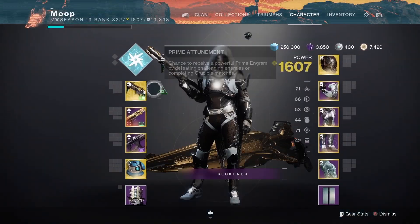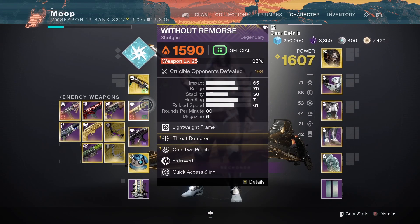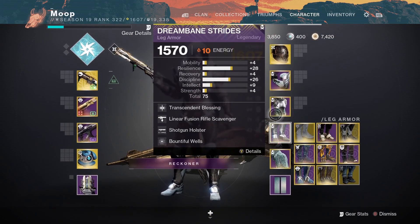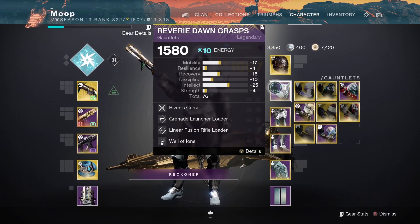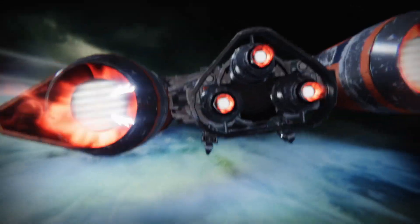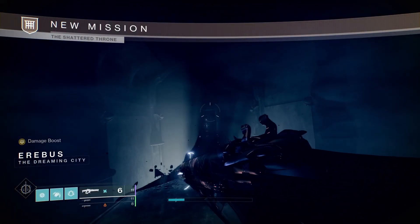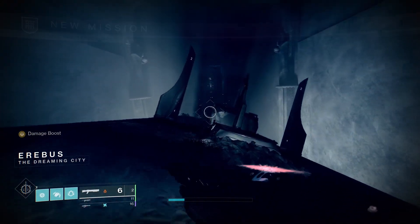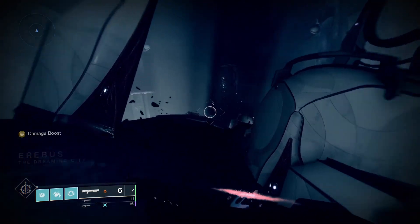This dungeon is extremely easy — the main time sink is actually just moving around. The bosses take about a minute to half a minute each, so just shooting one shot off because I've got Clown Cartridge would be useful for Vorgith.